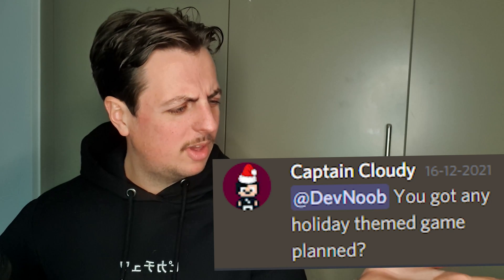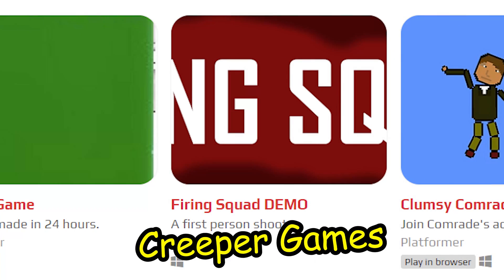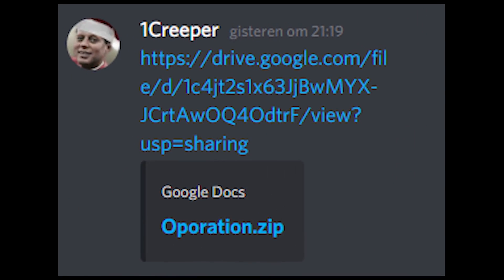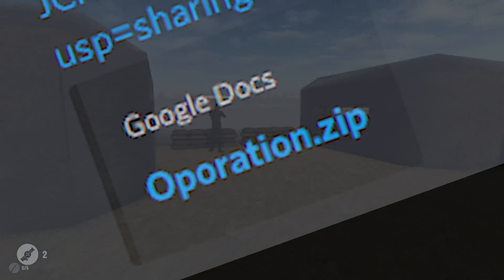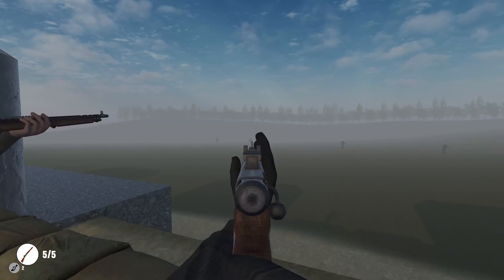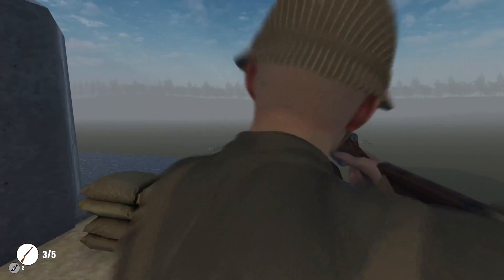Captain Cloudy, you got any holiday themed game planned? Looks like I'm recreating a one creeper game into a Deathnoob holiday themed game. No, give me something good. Operation.zip? Interesting. Operation Encirclement — a game where you stand and shoot, and you can walk through other players and annoy them. Perfect game. I'll take it.